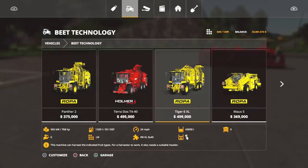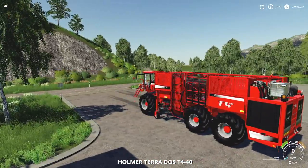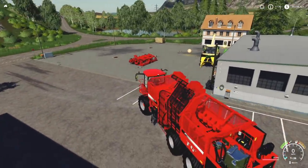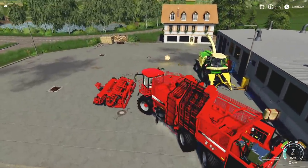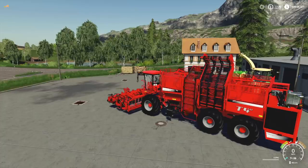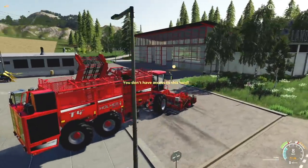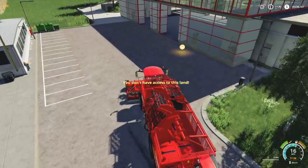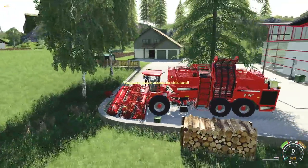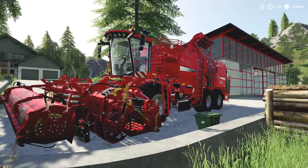Now the one thing a lot of you want: the sugar beet harvester. Let's hook up to the header. Remember, if you hire a worker, these will not go super mega fast — they'll only go normal top speed, around six miles an hour. But if you want to get it done yourself, you could go as fast as you want. Turn it on, drop the front header down, and as fast as this harvester can go, we can go. Farming Simulator just got a little bit more fun.